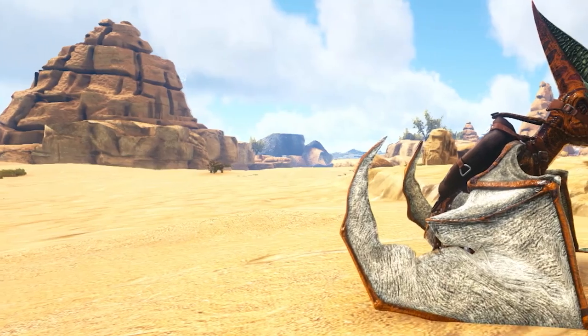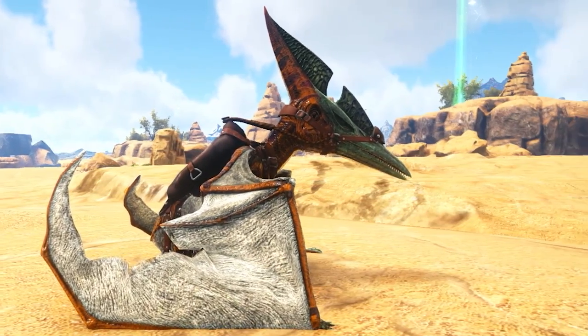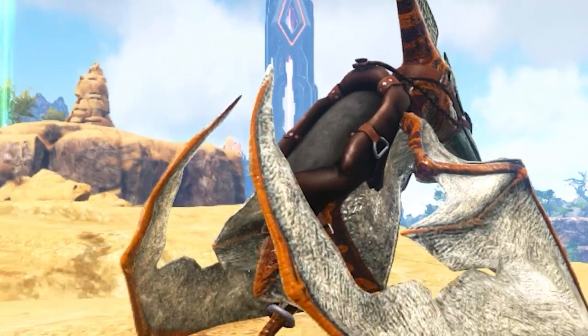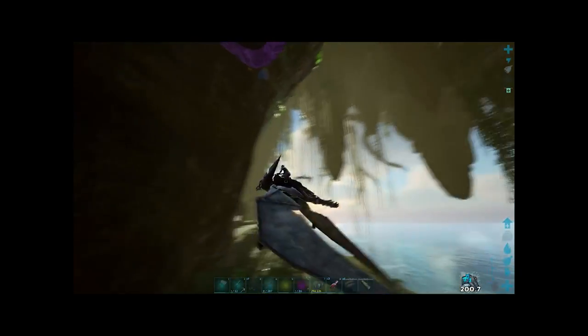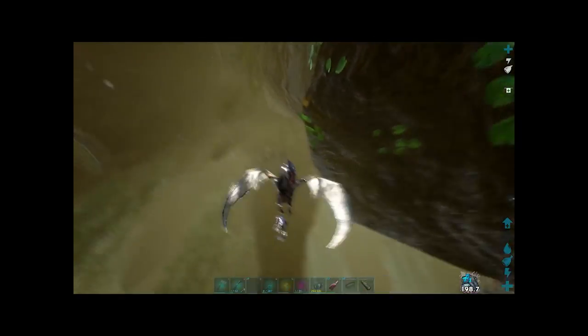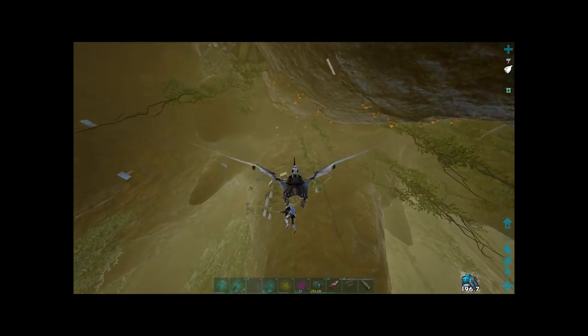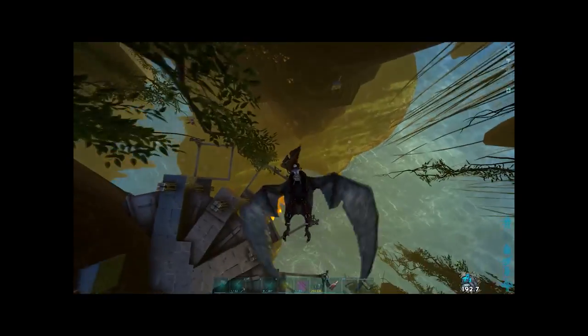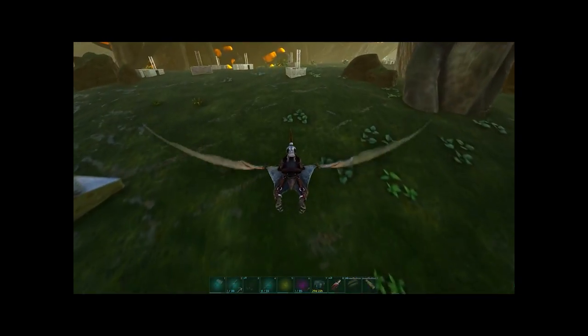The Pteranodon. These guys are arguably still the way to go when you first start off in this game. They're an extremely capable PvP flyer. They're pretty strong for what they are, very agile, and pretty easy to use. For those of you that play on a laggy console, it's probably one of the easiest things to use. It's definitely not the fastest PvP dino on this list, granted.